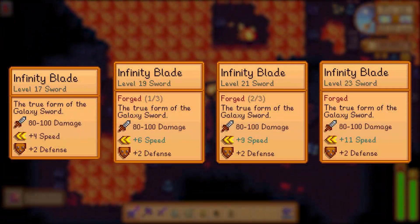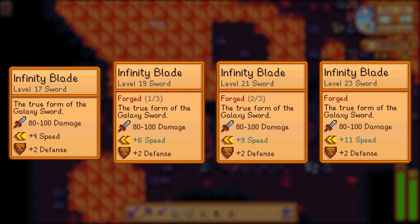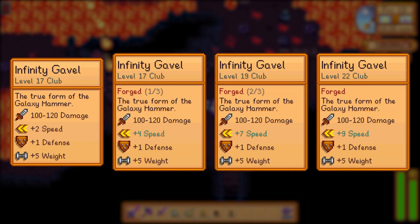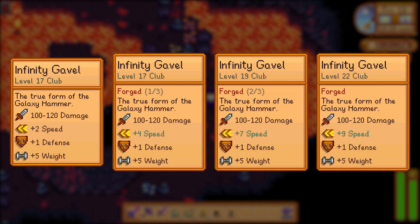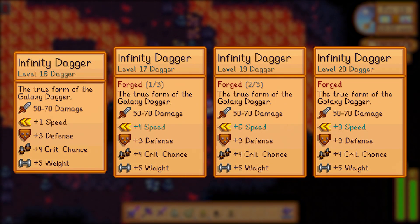The infinity blade starts at a base attack speed of plus 4, which is increased to plus 6, plus 9, and plus 11 after each upgrade. The infinity gavel starts at a base speed of plus 2, then after upgrading goes to plus 4, plus 7, and plus 9. The dagger starts at plus 1, then upgrades to plus 4, plus 6, and plus 9.